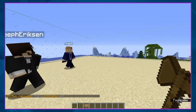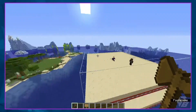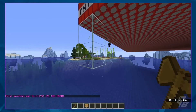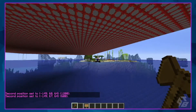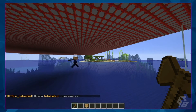Next we're going to have to tell the plugin where the losing level is. We're going to select a point slightly — a couple blocks below the TNT level — go within the bounds of the arena. We're going to do TNT run setup, set lose level, forward TNT Minehut. So now the lose level is set.